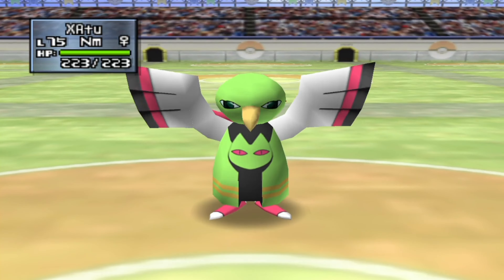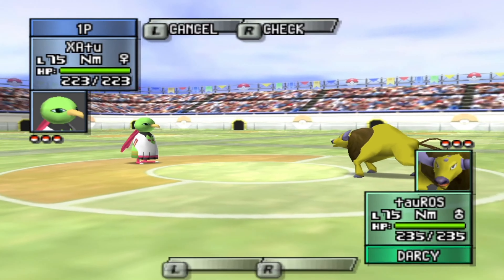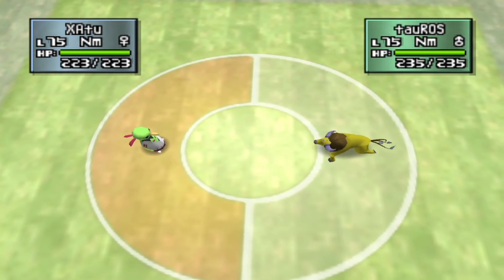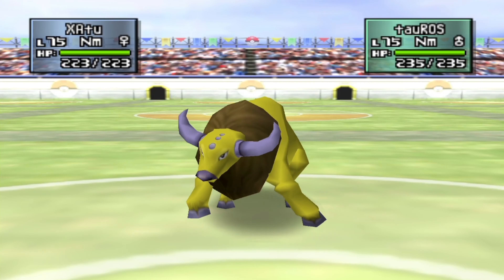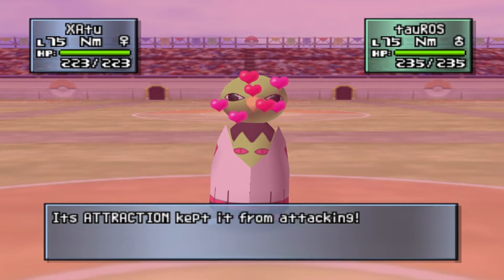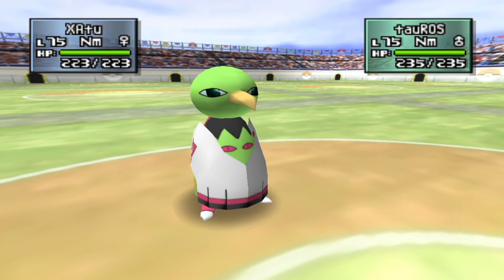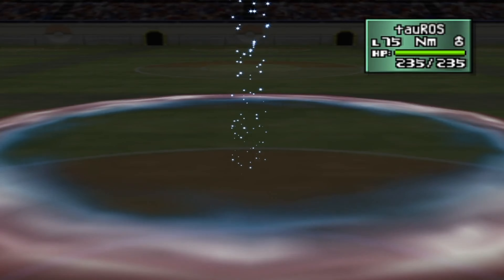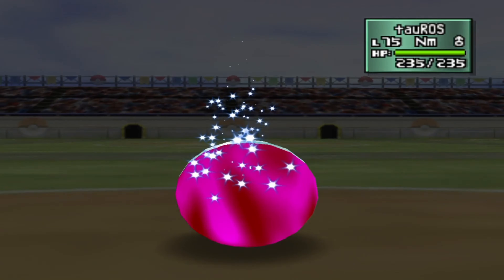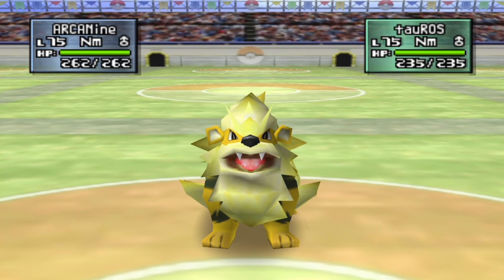The Swimmer does not have a whole lot of Water-types — the gist is mostly Normal-types. It would have been nice if Heracross actually had a good Fighting-type move, but no. So I'm going to be picking Xatu, Jolteon, and Arcanine — leaving my Fighting-type out, unfortunately. For this battle it would have been awesome if Heracross actually had a Fighting-type move. Now this is what we have to work with: Xatu versus Tauros.